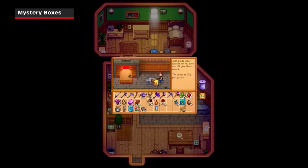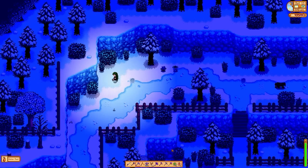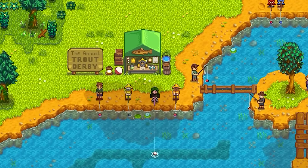Mystery boxes are an exciting new addition for players who have the millionaire achievement. After making your first million dollars, you may be lucky enough to receive a midnight visit from Mr. Chi, who will fly across your screen dropping mysterious crates as he goes. These crates are mystery boxes that can only be opened by the blacksmith and contain all sorts of goodies — high value items, meals, equipment, books, and a number of other handy items. You can also find mystery boxes by digging up artifact spots, mining, fishing, and as rewards for doing particularly well during events like the new Trout Derby and Squid Fest.